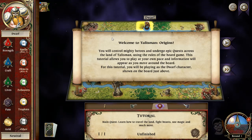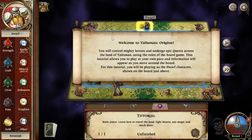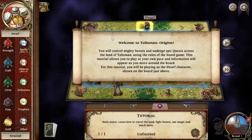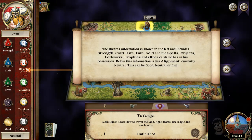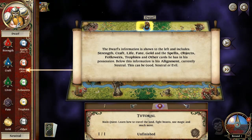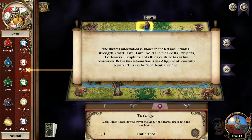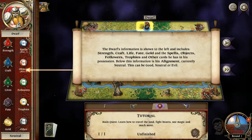This tutorial allows you to play at your own pace and information will appear as you move around the board. I'm not going to lie — this game takes hours to play, especially with five-plus people. For this tutorial, you'll be playing as a dwarf. The dwarf's information is over here on the left. You have strength, craft, life, gold, and spells — and there's fate here. We'll talk about that later. So there's spells, objects, followers, trophies, and other.